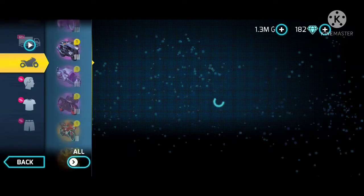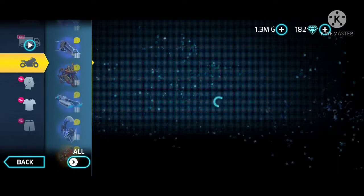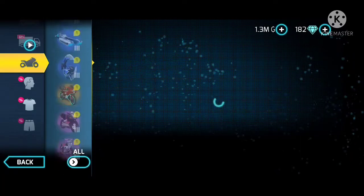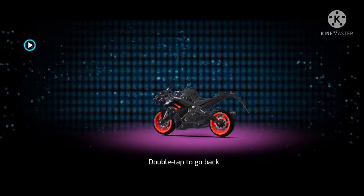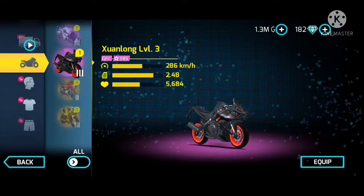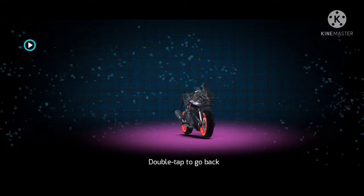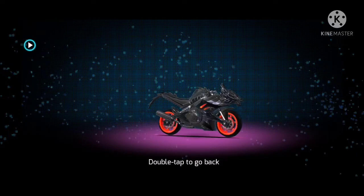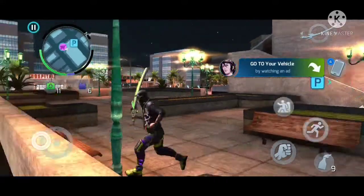There are two legendary dragon bikes in this game. One is the Sen Long — it has multi-color but its speed and acceleration are not that great. The other is the Swan Long — its speed is better, though it doesn't have multi-colors. But its tires have lights that glow at night, and when you sit on the bike a dragon appears and blows fire.